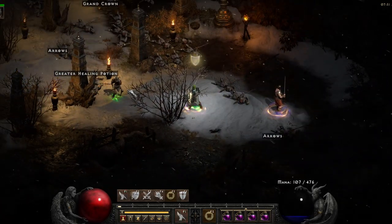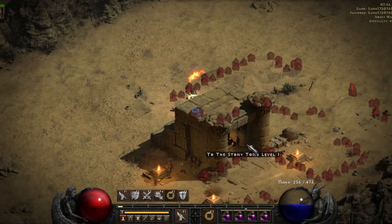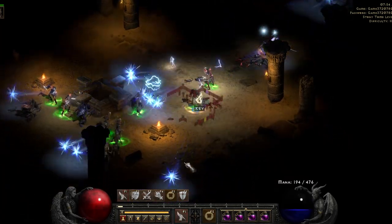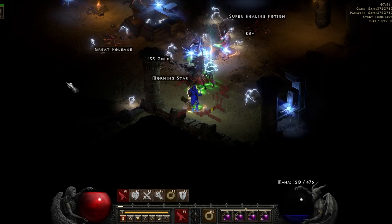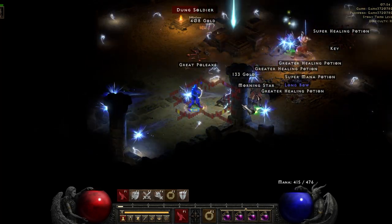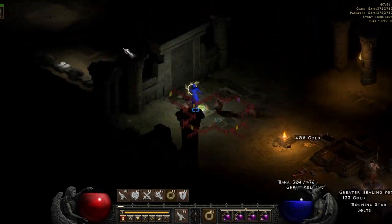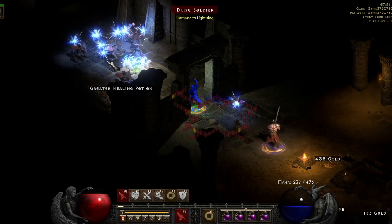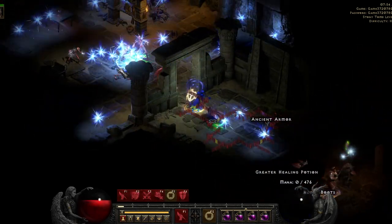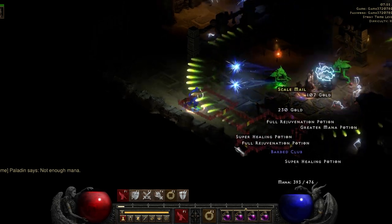Even in places without as many undead, your Fist of the Heavens still does decently, especially since you have that Conviction Aura helping you reduce resistances and break lightning immunities. The Stony Tomb is the new zone that's been buffed significantly — it's right out of town in Act 2, you can just walk out and find the entrance. It's got two levels, a super chest at the end, and it's filled with lots of undead, as well as no fire immunes. So if you're planning on running any fire build — like a Fire Druid, Fire Sorceress, or even a Fire Assassin, all of which got buffed — the Stony Tomb is a great place to farm.